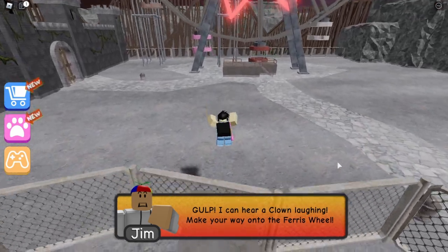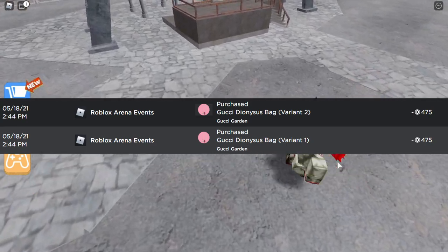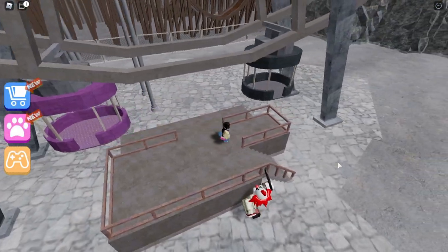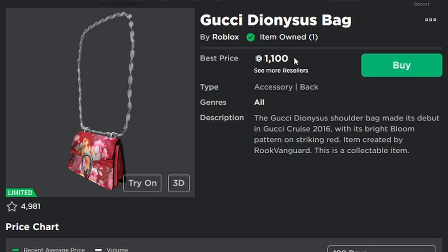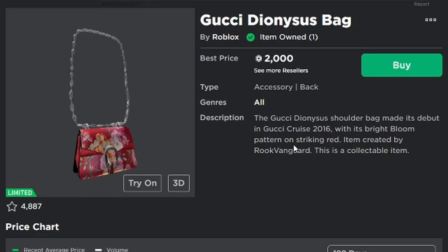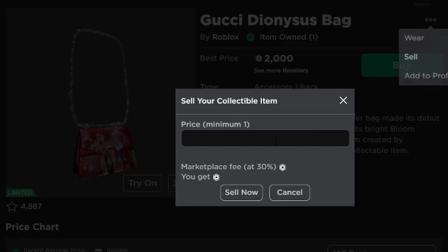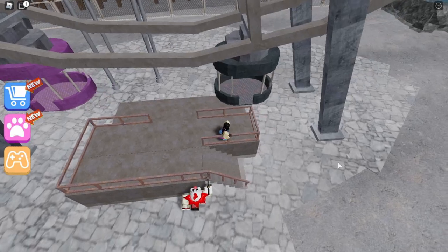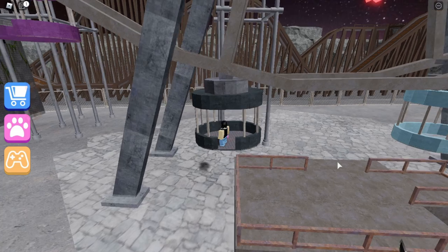Here's the proof that you can make free Robux doing this. Two days ago I bought two different Gucci bags - the Gucci Dionysus bag variant one and variant two - both cost around 475 Robux each. If you look at them now, one bag is selling for 1,100 Robux, and if I sell it for 1,100 I would get 770 back after the 30% Roblox tax - still making profit. The other bag is now selling for 2,000 Robux; selling that would return 1,400 Robux. Combined, I would make around 1,200 Robux profit just by buying and holding the bags.